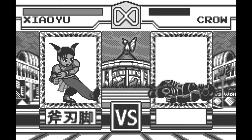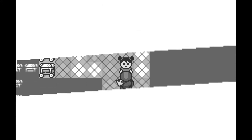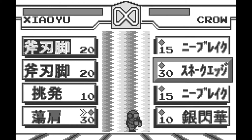In Tekken Card Challenge's Adventure mode, you can take control of your favorite characters from Tekken 3 and wander around a large square map. At the start of the game, the map is all fogged up, and walking around clears up the fog revealing more of the map. It's your goal to find the exit within a limited number of steps, while fighting any other Tekken characters you find along the way.